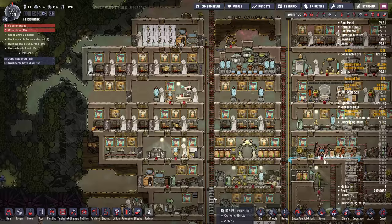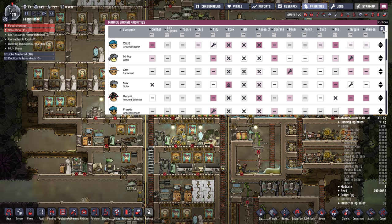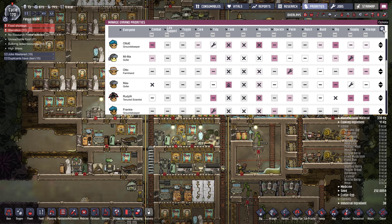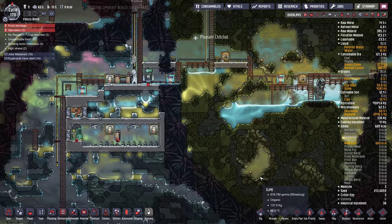They're dropping like flies. Let's do mush bars again — we do have mush bars. I should probably fix the priorities. I'm going to reset it again because we're probably losing our cook. Let's reset — let's let everyone do everything. Down to 11. 10.